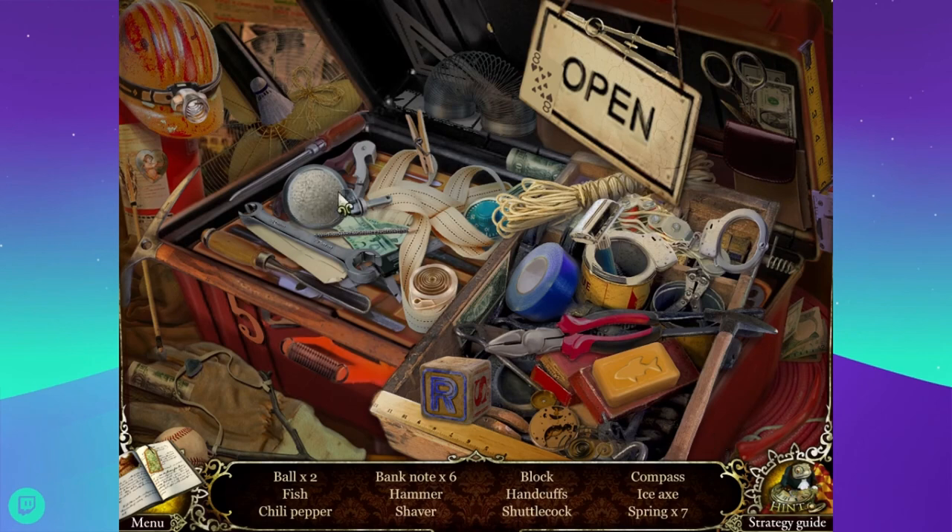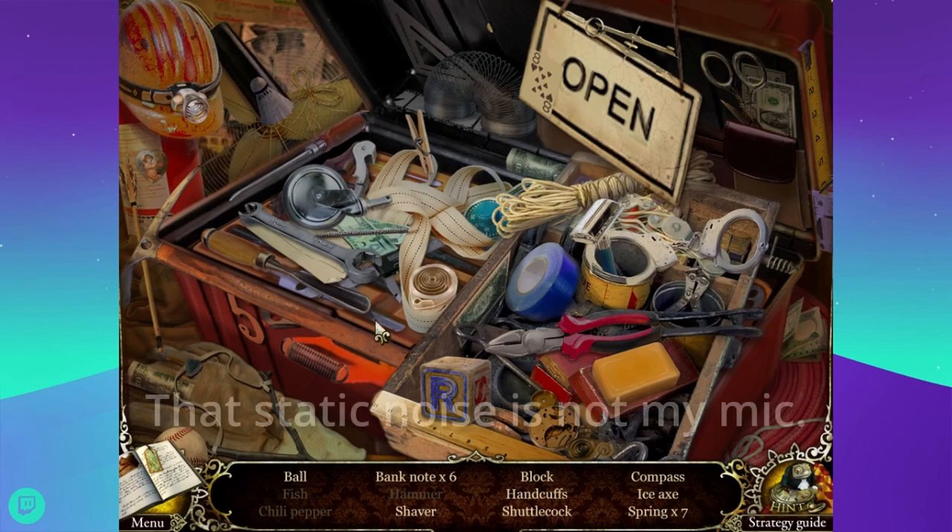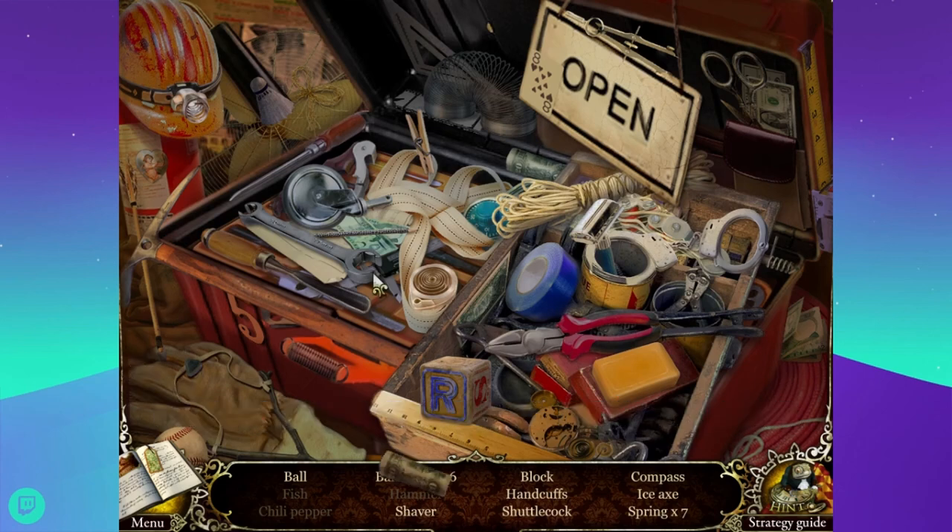We have a hidden object puzzle. We need a ball, a fish, a chili pepper, and six banknotes. That's a chili pepper. And there's two banknotes there. That looks like a $20 bill. Oh, that is American money, at least some of it.